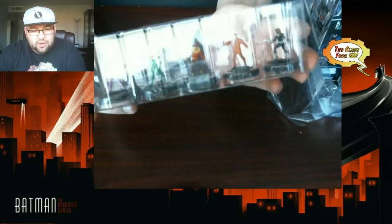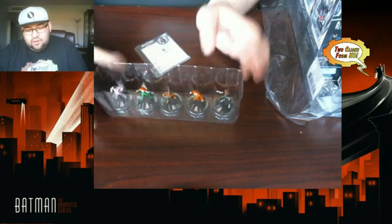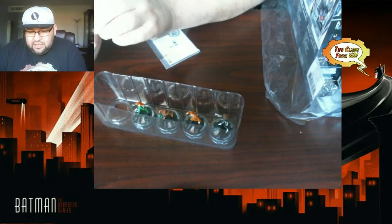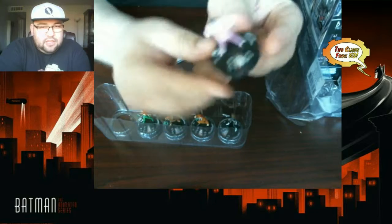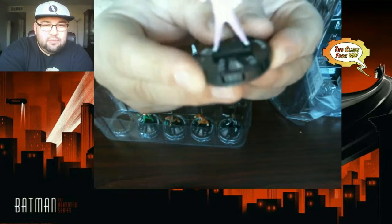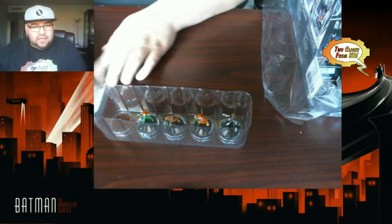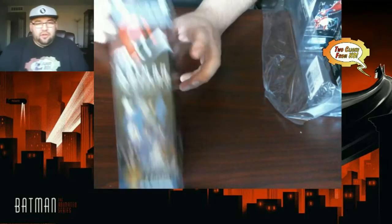Our first booster has Joker, Poison Ivy, Scarecrow, Roland, Dagger, and Talia al Ghul. Nothing too special, but I really like this Joker. He's got a pretty neat dial — he's common, 30 points, with probability control, super senses, 10 attack, 3 damage, and a special smoke cloud that lets him make a free incapacitate. I think he's kind of like the sleeper pick for the set.